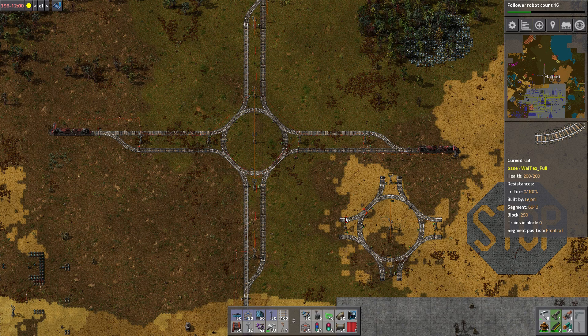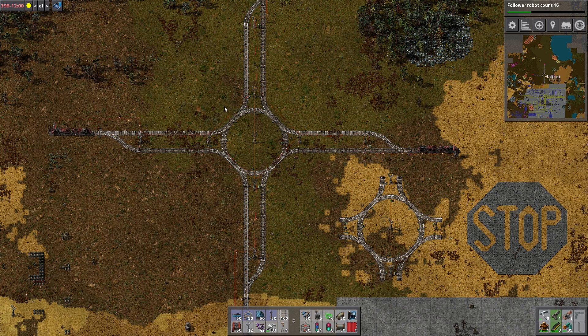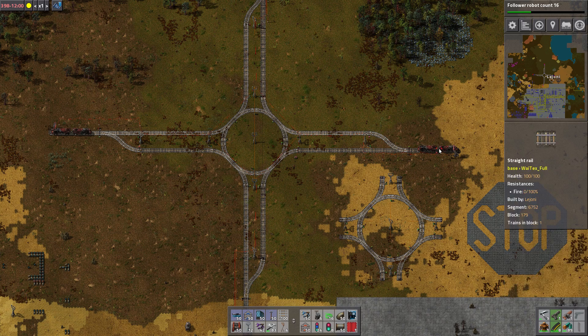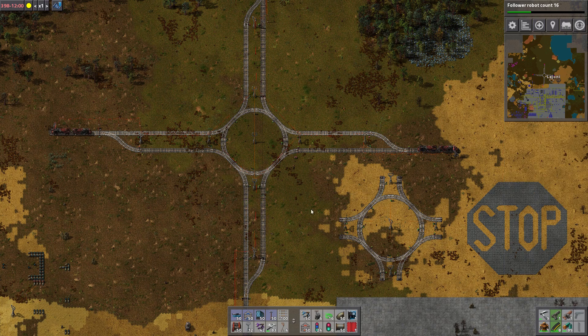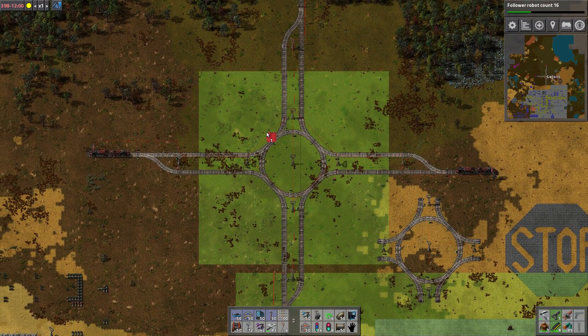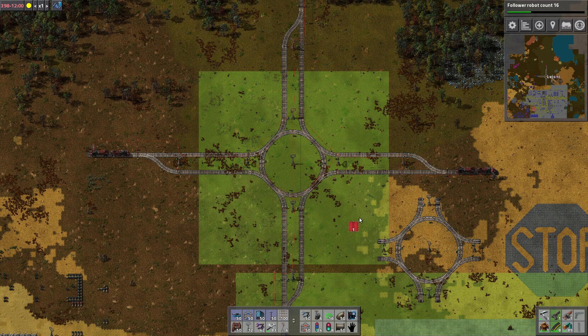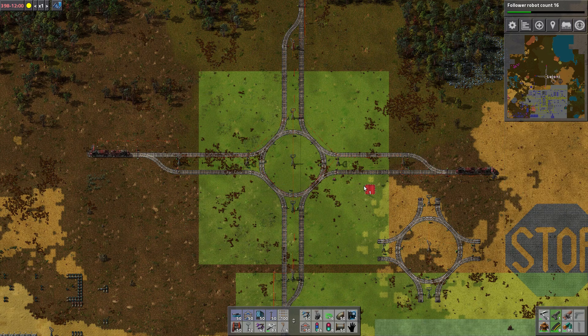You could enlarge this loop circle and have everyone pass at the same time, but then you'd need a really big loop if you have long trains. For this purpose, the only thing I'm talking about is this section here — everything outside is just an analog for the rest of the grid.